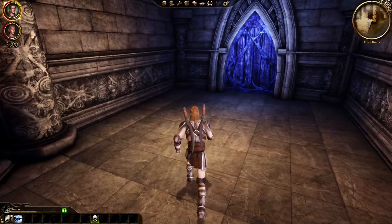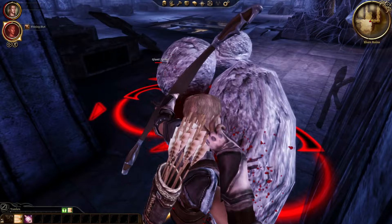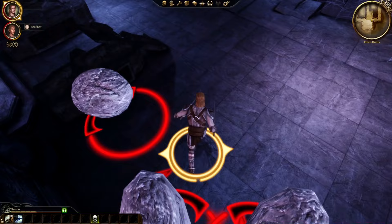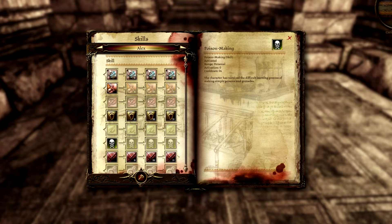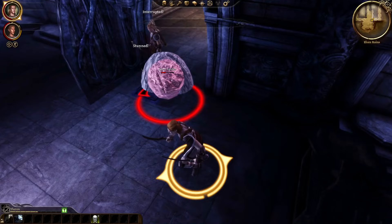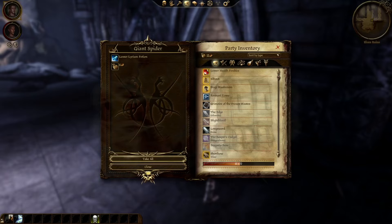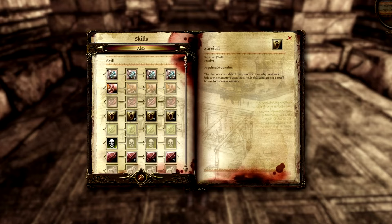I recommend maxing out combat training so that you get access to the highest tier of combat talents, as well as getting useful combat bonuses. If you're interested in using persuasion and intimidation, you can put some points in coercion in the early game. As a rogue, you get a skill point every 2 levels instead of every 3 levels like the other classes, so you'll have more skill points to work with. If you're interested in crafting poisons and grenades, you could put extra points in poison making, though you could also just max it out on either Leliana or Zevran, because you only need one rank in poison making to be able to use poisons and grenades of any tier. After you get all the skills you want, you can put all the rest of your points into survival for the extra nature resistance.